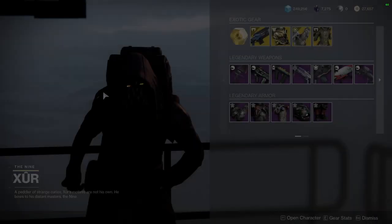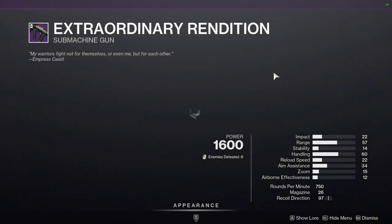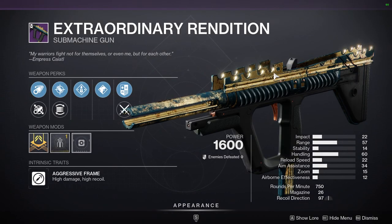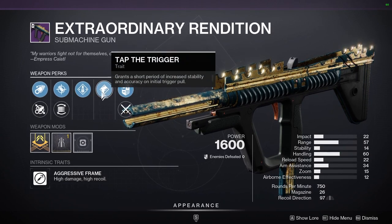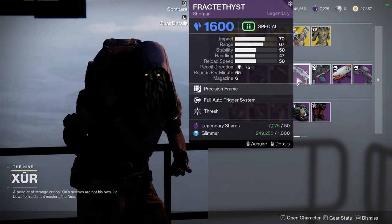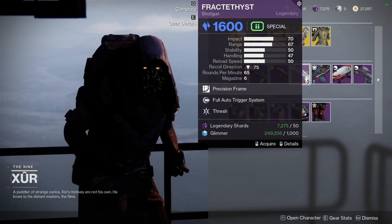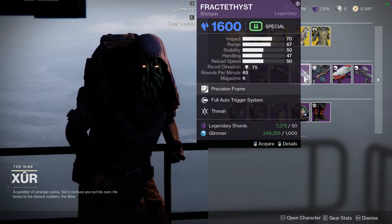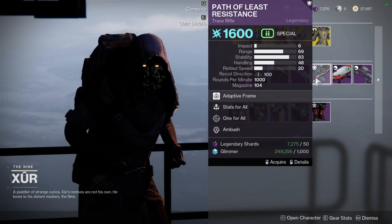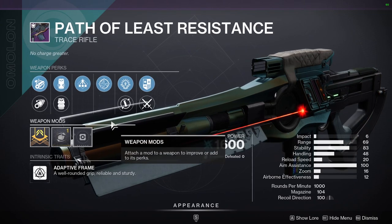Extraordinary Rendition has Overflow and Tap the Trigger. I definitely don't think this is worth a pickup — the Overflow is nice but if this had Rampage I would say it's worth it. Fracity with Full Auto Trigger System and Thrash is not worth a pickup, because we already have fully automatic intrinsically in the game, so this is basically just one perk wasted. Path of Least Resistance has Stats for All and One for All.